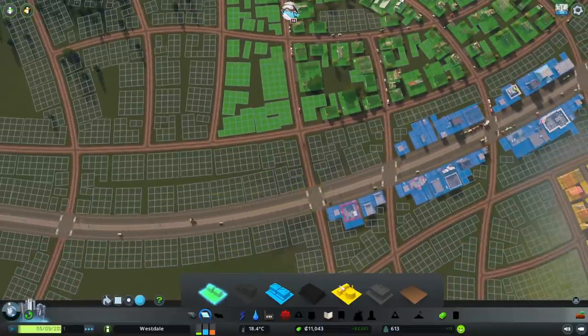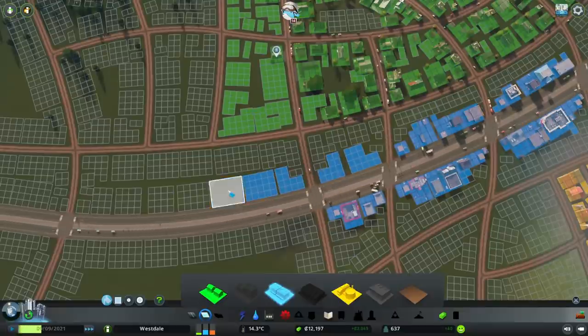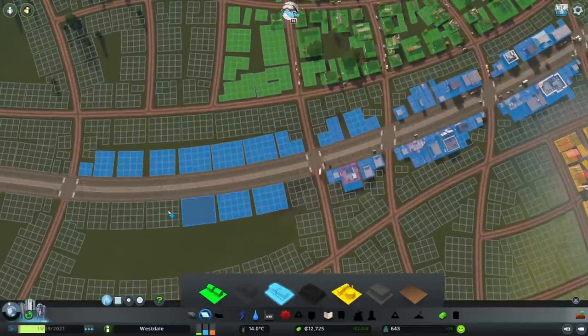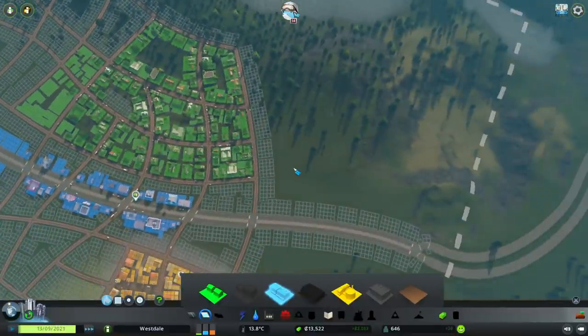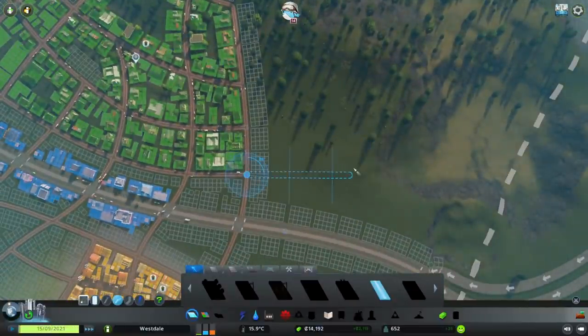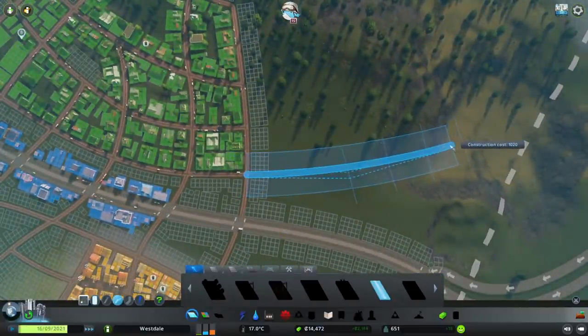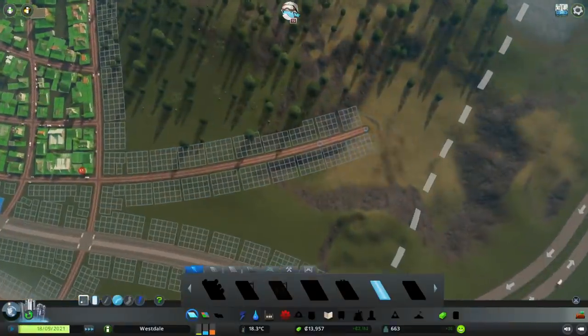We'll zone a little more residential before we get back into the proper needs, which is providing more jobs and shopping for our people. You always want to go in order which is left to right — that is residential, then commercial, then industry. Unless you have an overwhelming demand for one, then that is the zone you should prioritize. But in this case they are relatively equal. Oh no — we don't have enough. I completely forgot to place in our garbage. I will place our garbage facility on this side.